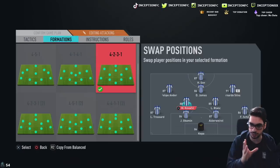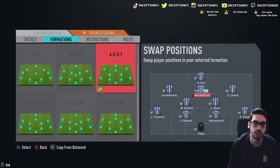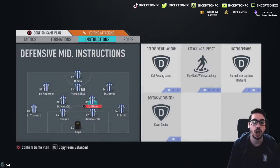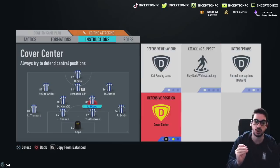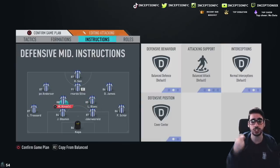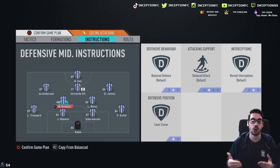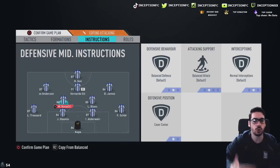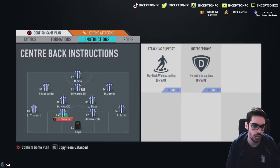There's a variable we have to consider here. We're going to move Daniel James off to the side with Bernardo Silva — Bernardo Silva is amazing. We're going to have Laurent Blanc on cut passing lane, stay back while attacking, cover center for defensive presence. However, Kovacic will be on balanced instructions only with cover center, so we can see how the card moves in the general sense with those high/high work rates transitioning forward and coming back defensively.